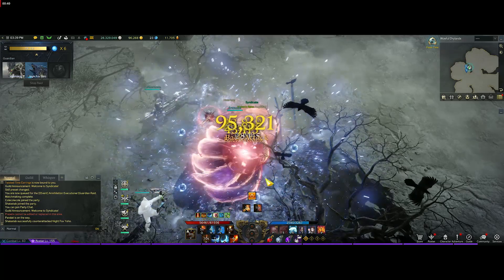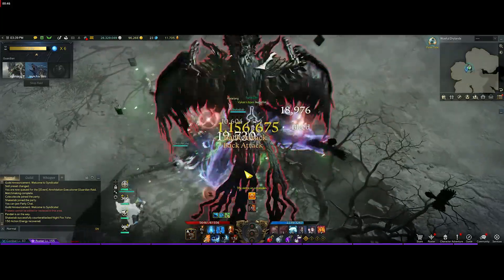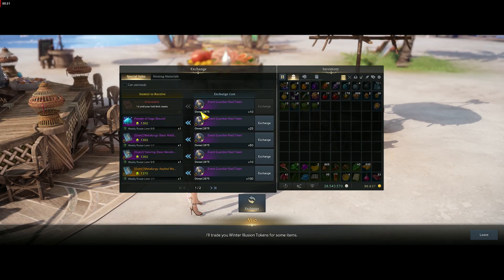I'm just going to talk to you guys about the event guardian raid and how to make it quick and easy, so you don't have to grind it out every other day on a bunch of your characters - or even if you only have one or two characters. Just an easy quick way to get all the materials that you need, like the coins and the event guardian raid tokens, way more than what you'll need to buy out the whole shop pretty much every week.